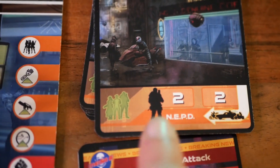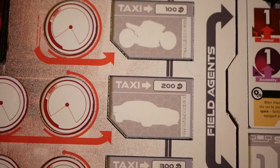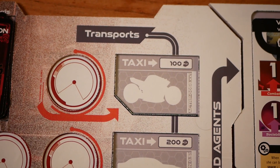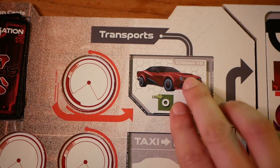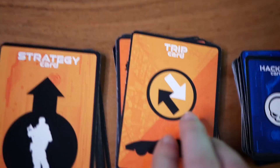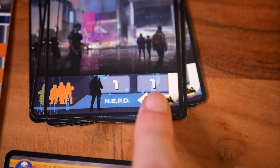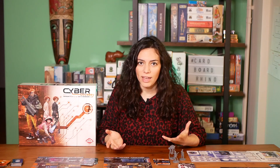Depending on the threat level of a district at a given time, agents may go around safely by paying a taxi, or in more dangerous situations they need to have a personal vehicle to travel or participate in car chases and capture suspects. To resolve a car chase, the player draws a trip card and adds the speed value to the value of the topmost card of the event card of that district, and compares it to the agent's piloting skill value along with any modifiers.